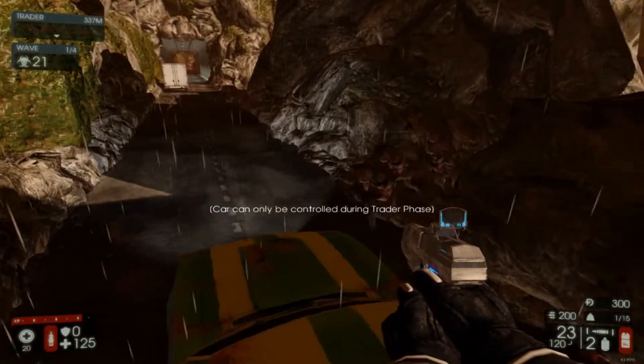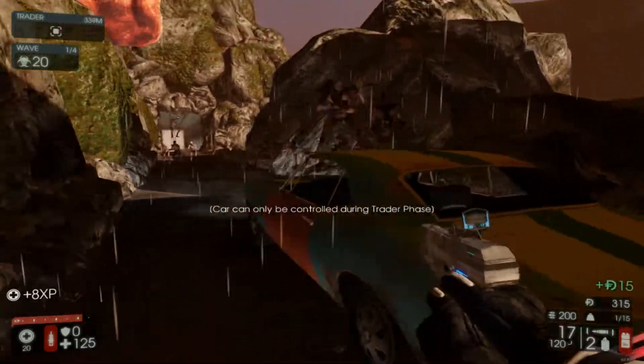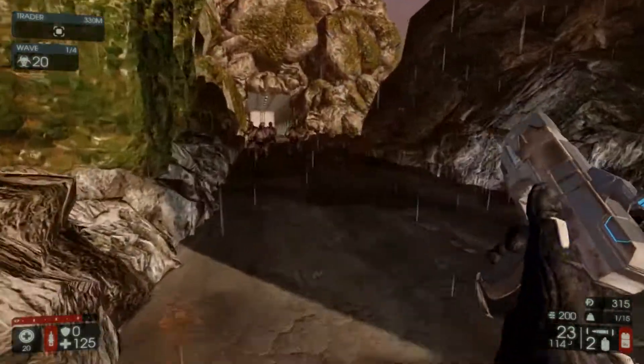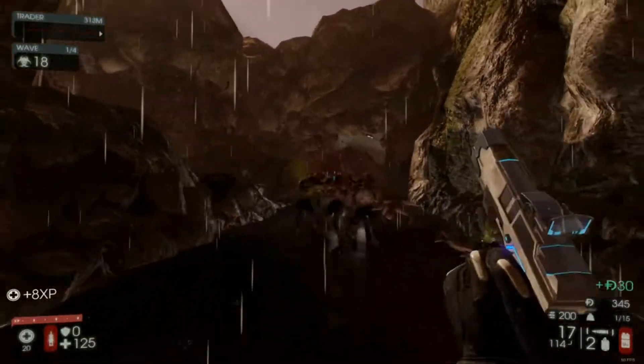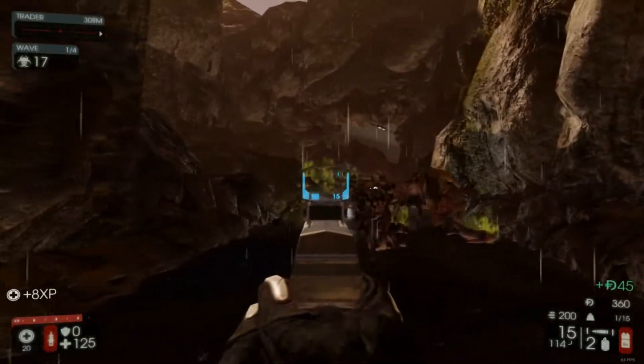I'm guessing this is a car I can help move around the map. The idea of this map is basically that it's huge. The idea is that you just run around to the trader as soon as the round starts, so we're going to try some of that.